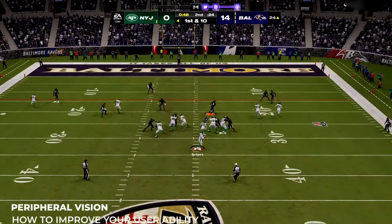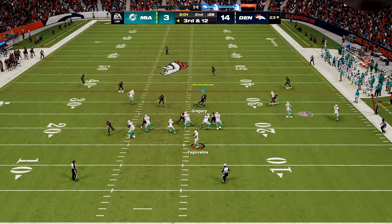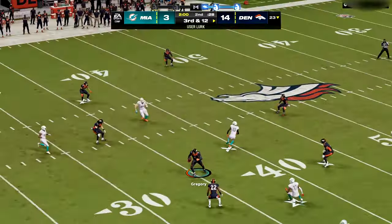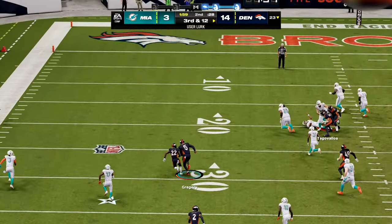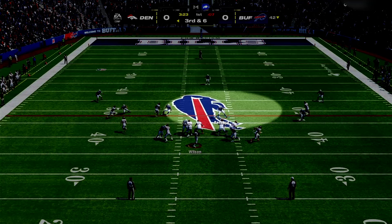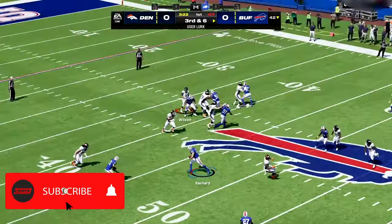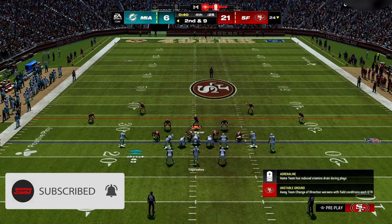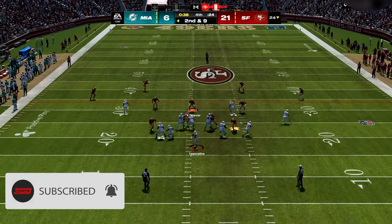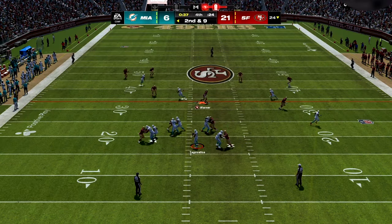One of the first things you need to do after the snap is use your peripheral vision to take in as much information as possible about the play and who's coming into your area that you may not see yet. Your peripheral is your vision outside of what you're directly looking at. So if I'm looking at the middle of the field, I also want to be able to see things outside of the middle of the screen without moving my eyes.